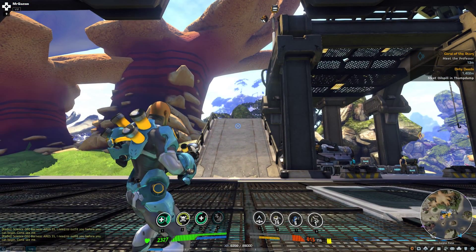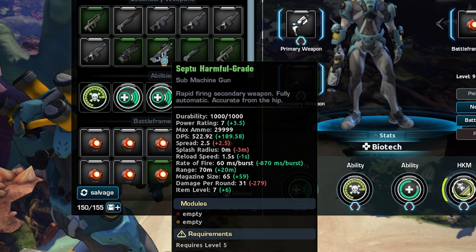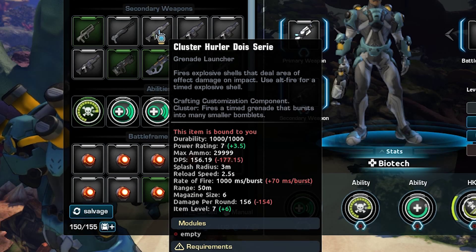This weapon can run out of ammo. Types of secondary weapons include shotguns, submachine guns, burst rifles, assault rifles, and grenade launchers. While these weapons do need to be reloaded, they do not run out of ammo.